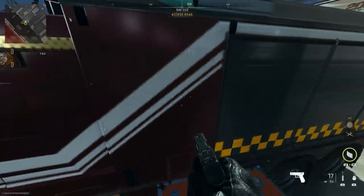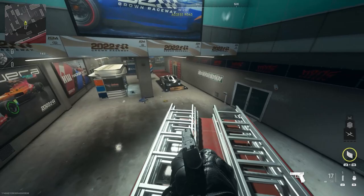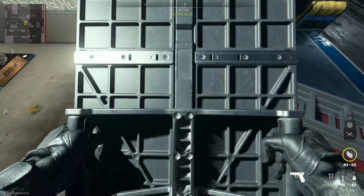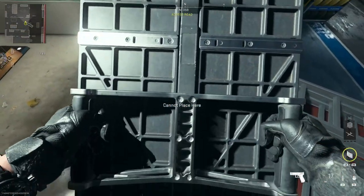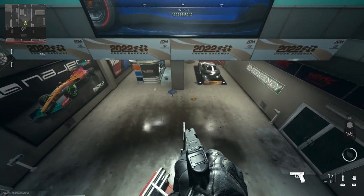To do this glitch, what you want to do is make your way to this fire truck. Make sure you have a deployable cover, stand on the edge of the fire truck, and all you want to do is stand on the deployable cover and run and jump onto this ledge, as you see right here.